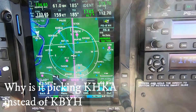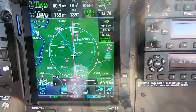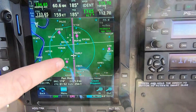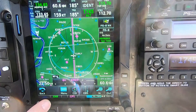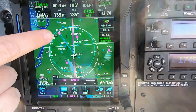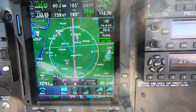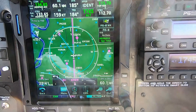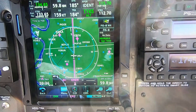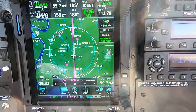Why would you pick that one and not that one? How does Smart Glide pick which airport? Probably getting that one closer, and probably better facilities. This one's got weather apparently. That one is bigger but doesn't have weather — 134.35.